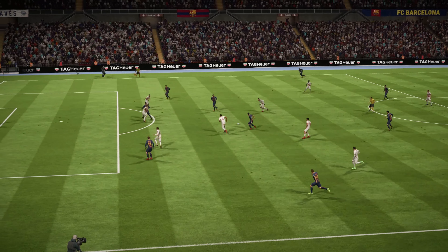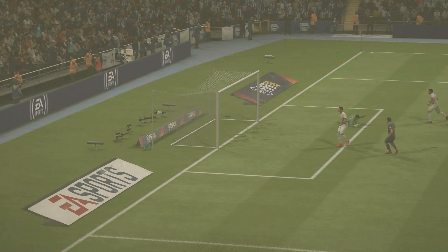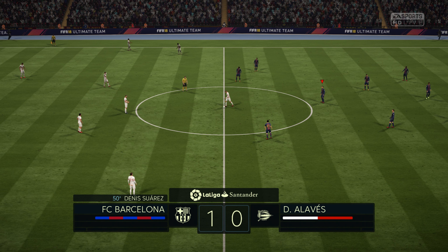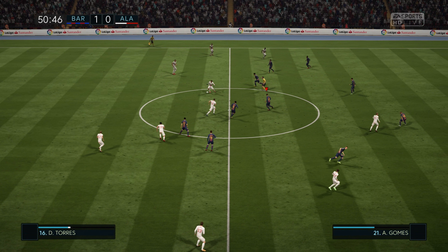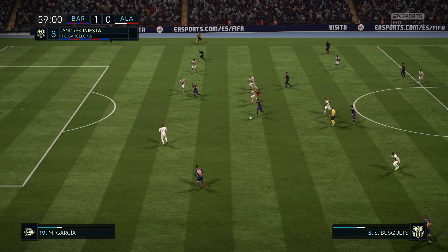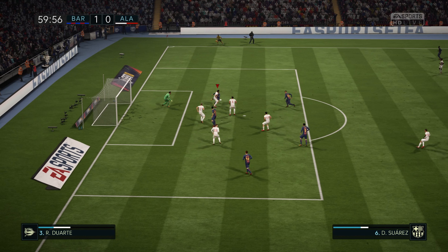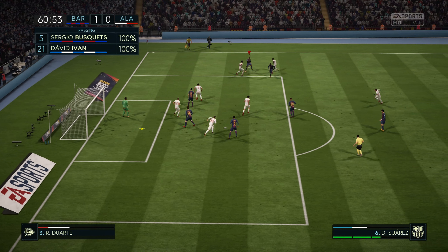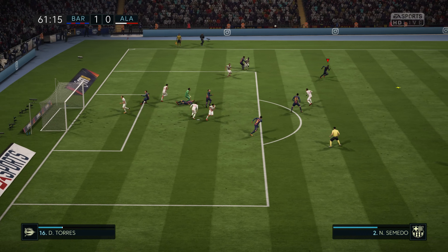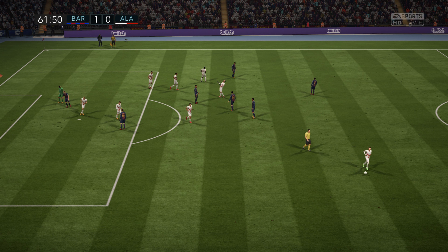Have a look at that play — what a pass from Busquets to find Dennis Suarez, and he finishes. Back to Busquets, can find De La Feo, crossing looking for Dennis Suarez. Suarez wins it back, still with it, with the cross in but finds the hands of the goalkeeper.